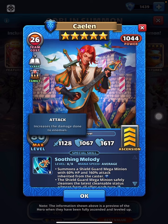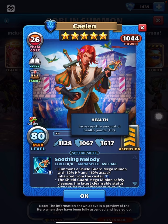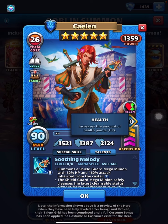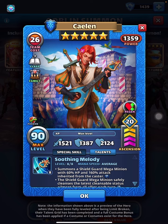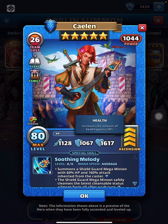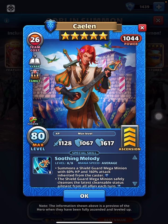Going straight into the stats — they're massive. 1128 attack, 1067 defense, 1617 health, which looks a bit lower compared to the other two stats but is still fairly good. That's the max power preview; it usually hovers around 2300-2400, but these two stats are high so health is a little tamed. That's why we have emblems, and now we're going to have master emblems to decide what we want to do with this or anything else. Soothing Melody at average speed is the special.